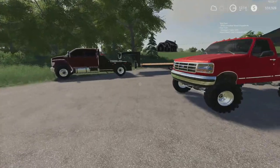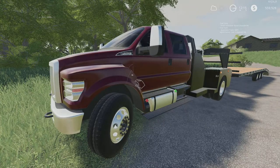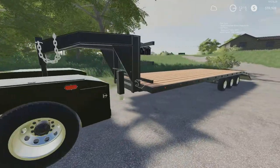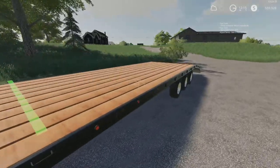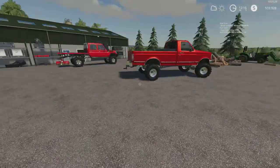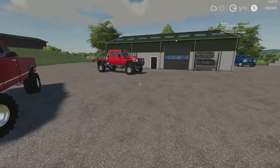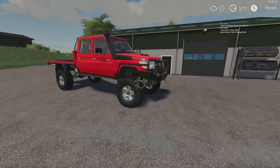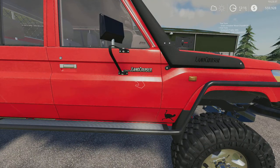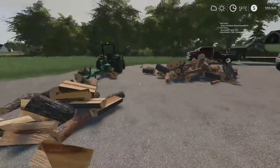So we have the log splitter. You guys have already seen the tractor. We have an F650 from 7up Modding, plus the trailer from 7up Modding — a 20-foot three-axle trailer, very nice. And then we have a square body Ford from Expandables Modding, and also from Expandables Modding a Toyota Land Cruiser.